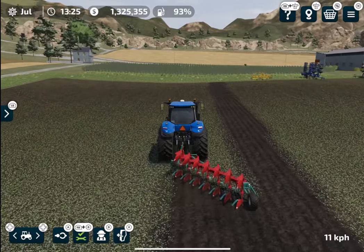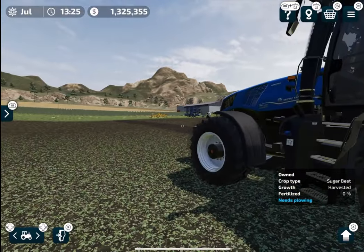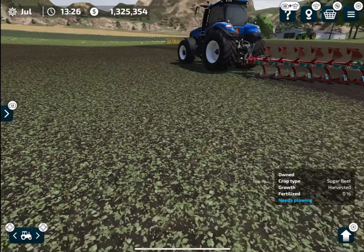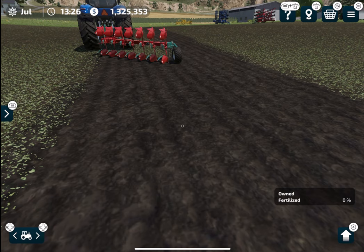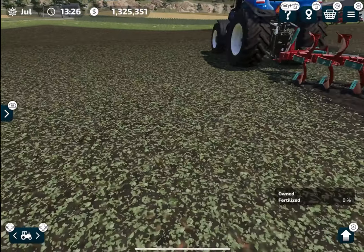Let me show you what I really mean when I say plowing is kind of mandatory. You can see this field is saying 'needs plowing.' Since I have already plowed some part of this field, if I move over here it says 'fertilize 0%' — so plowing has reset this field and now the field no longer needs plowing because we have already done it.